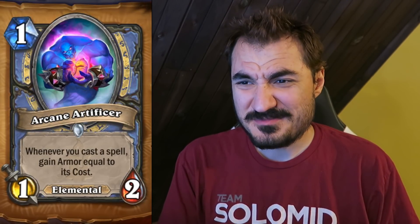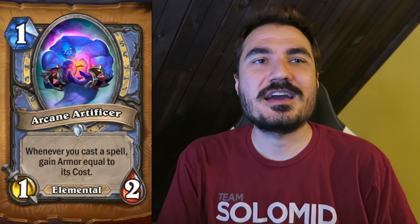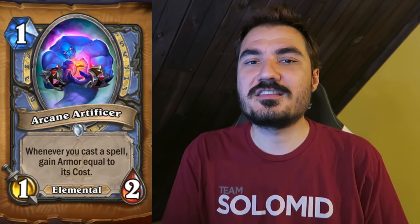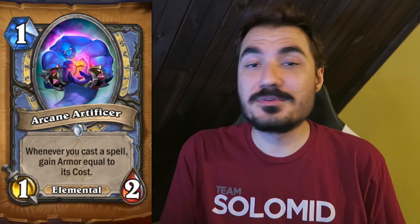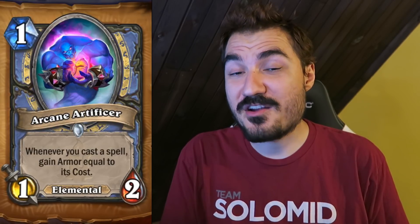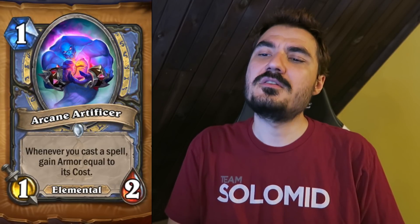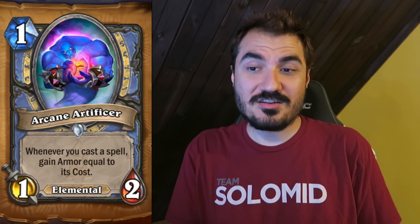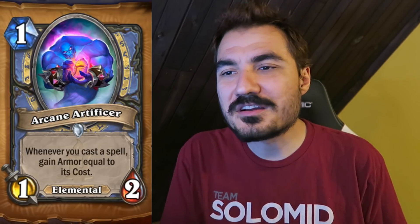Arcane Artificer — 1 mana, 1-2 Elemental. When you cast a spell, gain armor equal to its cost. That is really cool. The main reason this card is good is because the one thing Mage has really struggled with in the past is gaining enough health to stall the game until their infinite combos. Mages have been running things like Ice Barrier just to survive a little longer. A card like this is honestly better than a lot of those options. It could be the case that spell-centric control Mage doesn't work in the meta, so we never see it — but I think it's pretty powerful and could carry that archetype. It's a must-kill card, a common elemental one-drop, so we'll see it in Arena too.